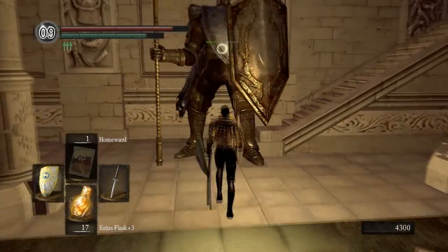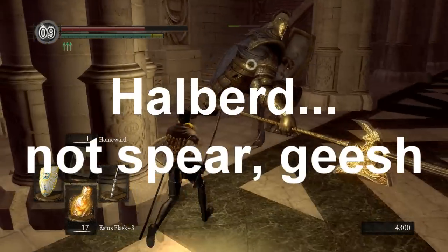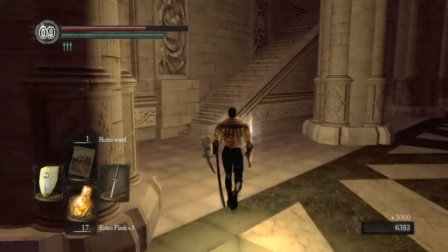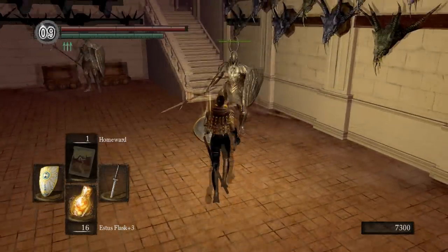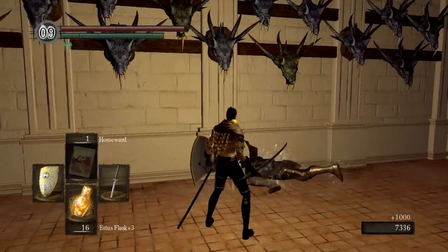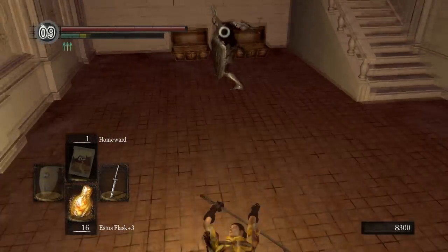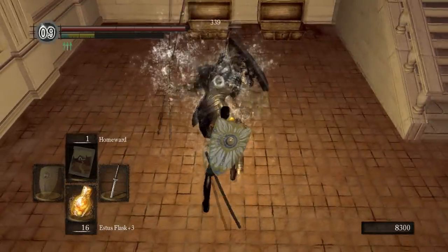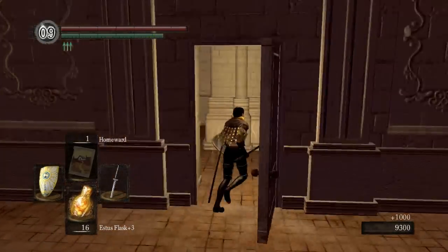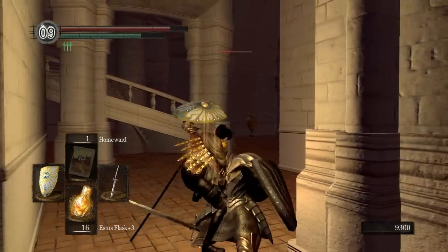It doesn't do so well against a shield, or a giant spear. There's a thrusting R2 one-handed — very nice attack. Here we'll do some backstabs. One-shots him, no doubt. 573 — awesome damage with this weapon. Here's a jumping attack two-handed, 439, almost enough to kill him. You can see the running attack with these weapons is very, very nice — running thrusting attack. Here's the parry and riposte at 747.